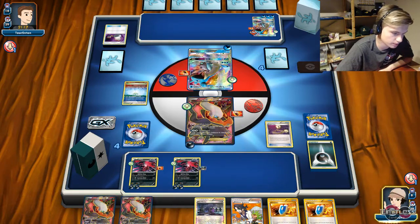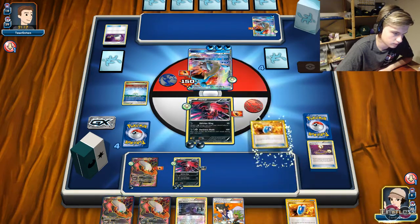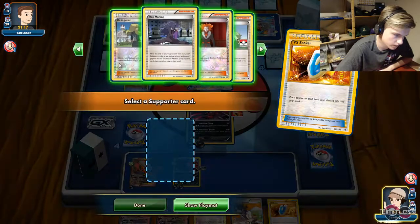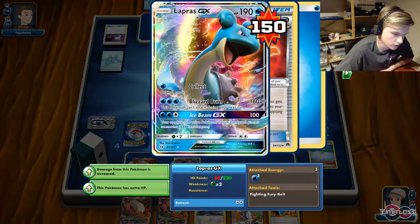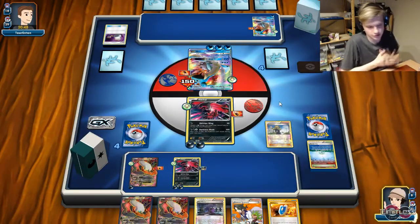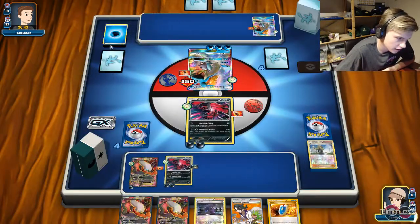I can actually just hit him twice. I can play Delinquent — just going to discard my own Parallel City, I don't care — but I'm going to remove three cards from his hand. Because next turn, I hope he plays Rough Seas so I can knock him out with Oblivion Wing. Two turns left, 80 HP left. I'm just trying to bait him into knocking out Darkrai, because he probably won't have energy.